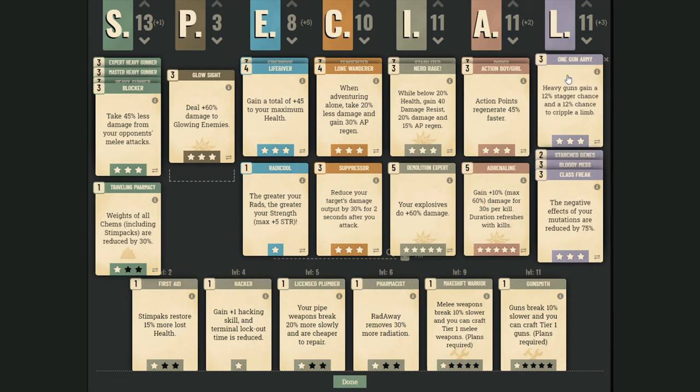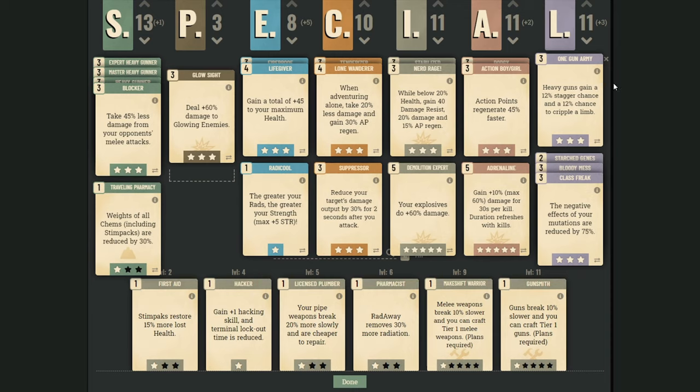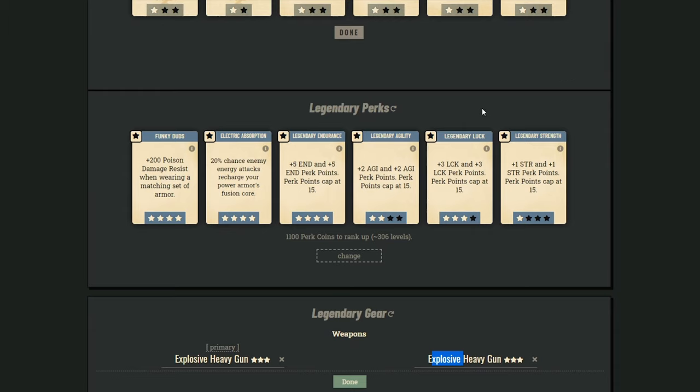Adrenaline for damage. Starched Genes and Class Freak. Flak damage, damage, and One Man Army. And this one to cripple. Legendary perks: defense — very very powerful. This one is the only one that every power armor user needs. We boost Endurance as maximum as possible. Agility for Adrenaline. Luck for Class Freak. And this one is free.